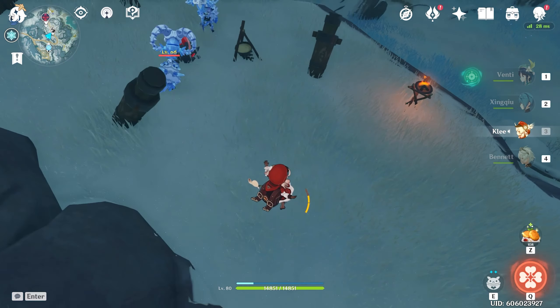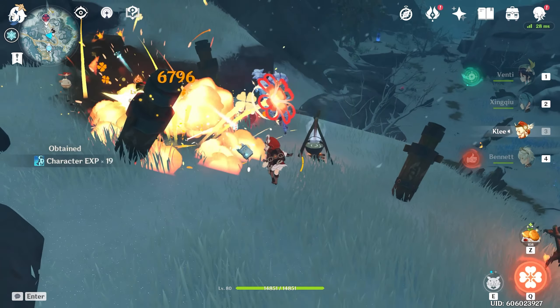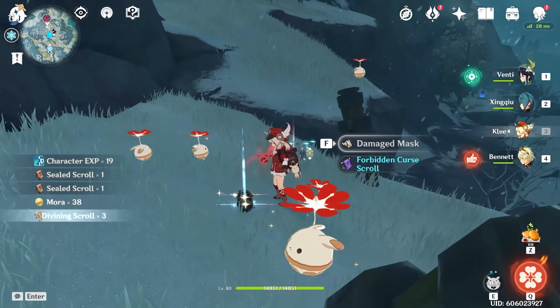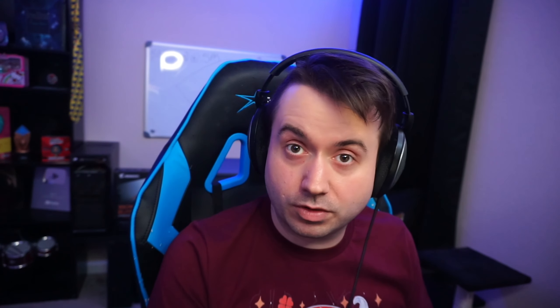And lastly, mats. There are tons of mobs in the world that you do not need resin to kill — some are mini-bosses, some are little baby mobs. Whatever they are, they drop materials needed to level up your characters, whether for ascending or talents. You can either figure out what characters you're going to level and farm those specific mobs, or just farm all of them in preparation for whatever character you might get.